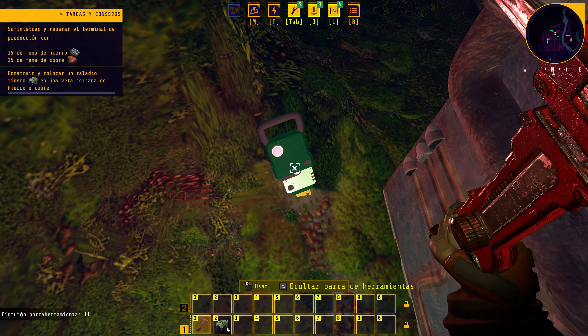Abrimos el menú de construcción para colocar el taladro. El comentarista, conociéndose en juegos de factoría, decide poner al menos dos. El taladro necesita combustible. Introducimos biomasa como fuel. Minería en marcha: tenemos 3 de 15 necesarios. A por el siguiente. Tenemos algo minando hierro y además podemos recoger menas a mano también: mena de hierro, mena de hierro. Ahora necesitamos cobre.